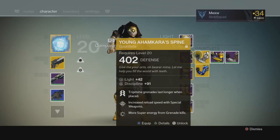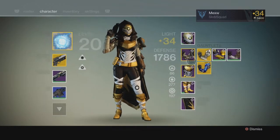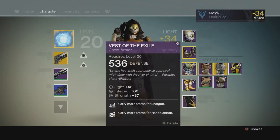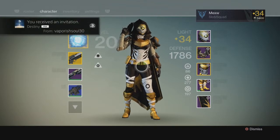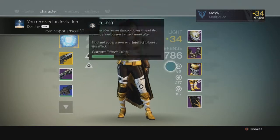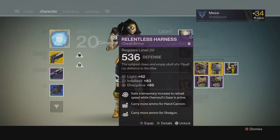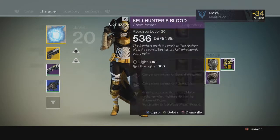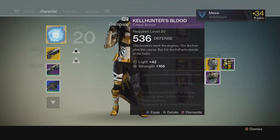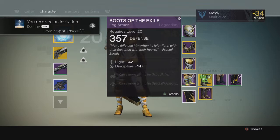Young Ahamkara's Spine max, Watcher's Grips, some Crota's End gear. Don't Touch Me max. The chest piece for Trials — there are a few sets now: the Vault of Glass set, the Crota's End set, the Trials set, the Prison of Elders set, and the sub-Trials set which is stuff like the Watcher's Vest. I have almost all of the actual Trials stuff on my hunter. I have the Crota's chest piece also near max. This is the Prison of Elders chest piece and the Vault of Glass chest piece.